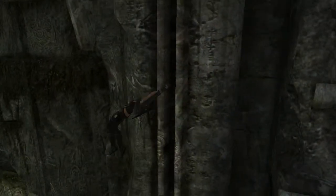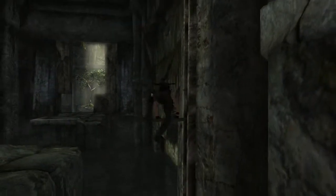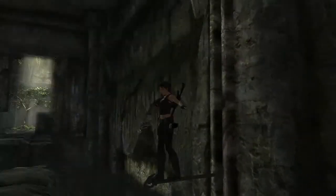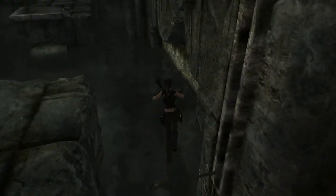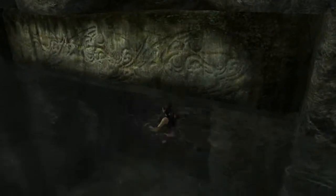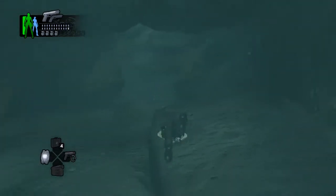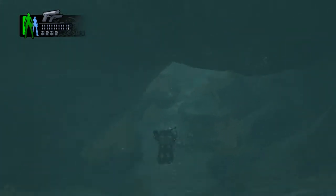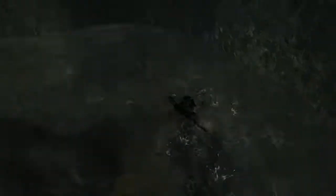There's a pole there. That opened that up. There we go — and this is the way out. There's no use for the light. The adrenaline bar has now become the air bar, so keep an eye on that.